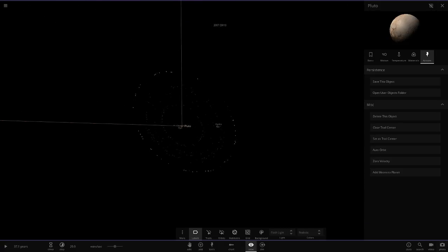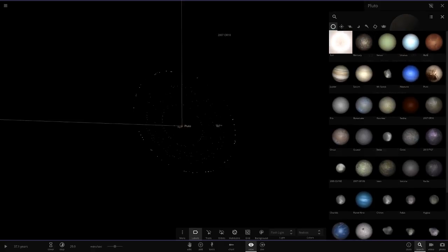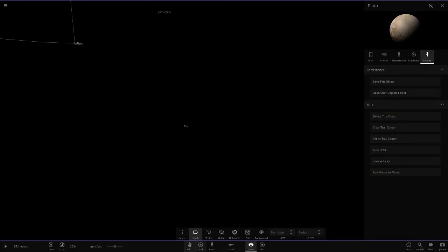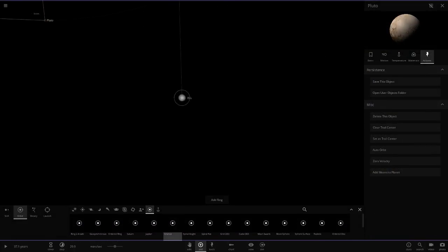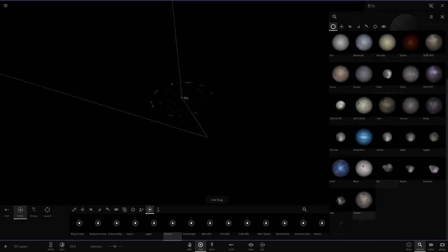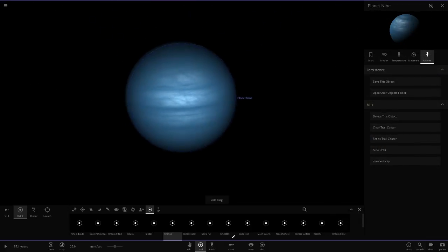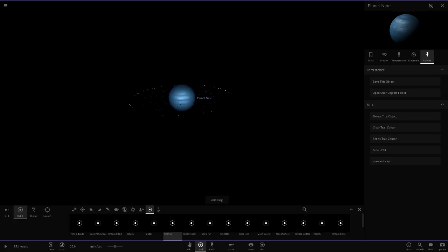Next up we're going to Eris - that'll be pretty basic since it's a small dwarf planet. We'll add a set of rings anyway. Not the most cool-looking system I have to say. Sedna would be the same as Eris just a little smaller, so Planet Nine - we'll also add the rings there. They actually look pretty good around Planet Nine.